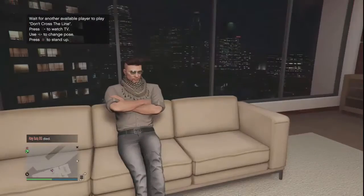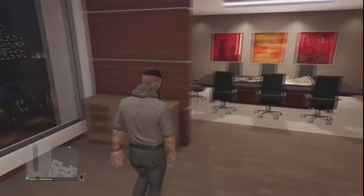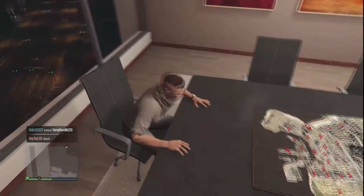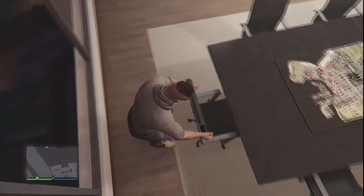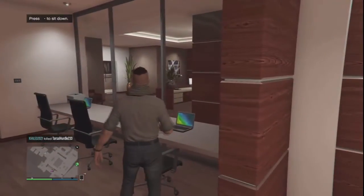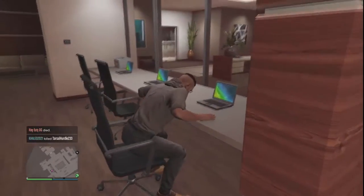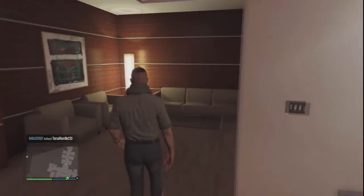We can sit on this chair or we can play a game - I forget its name, something like 'don't cross the line.' You need two players to play it. We can change the pose too, we can sit however we want - that's really awesome. I think that's only in the office section. We have a wine area over here if you want to chill out, and here we have the meeting section with a 3D GTA 5 map. We can sit here, and there's also a laptop we can use as a normal internet browser.